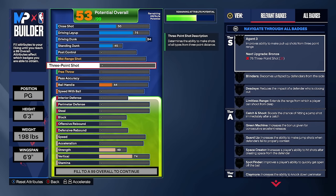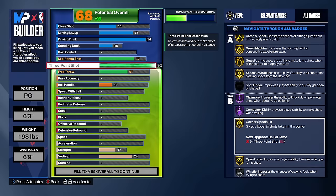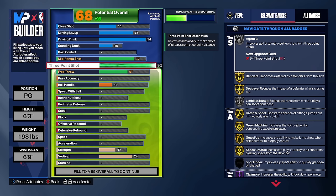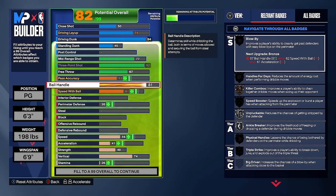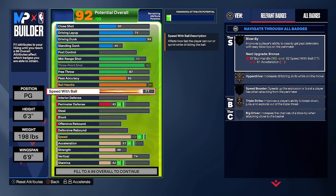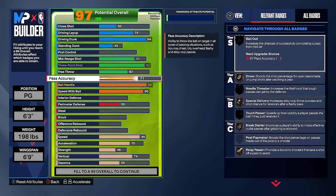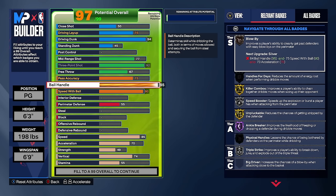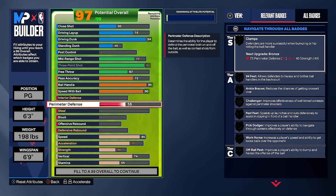We're going with a 75 layup as well. For shooting, maxing the three-pointer to 92 gives silver limitless range and a ton of great shooting badges. This build is already looking crazy with the highest driving dunk and highest three-pointer for this build. Playmaking: 95 ball handle — you can get Kyrie Irving or Michael Jordan dribble style. Speed with ball goes to 90, and pass accuracy to 75 for silver dimer.